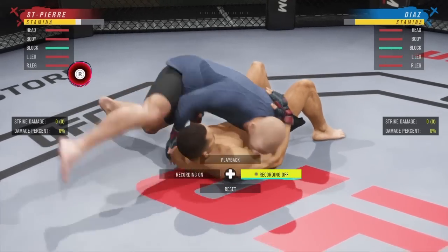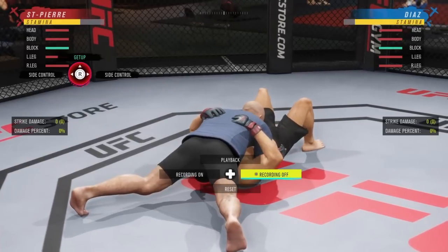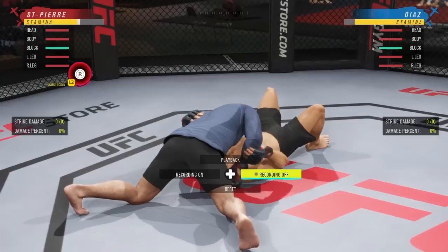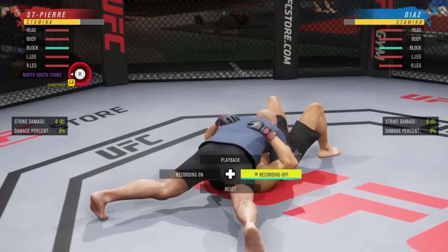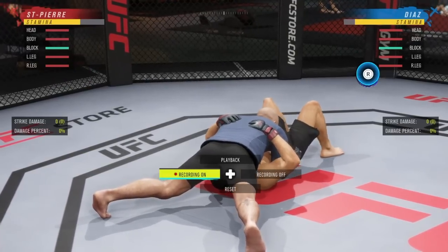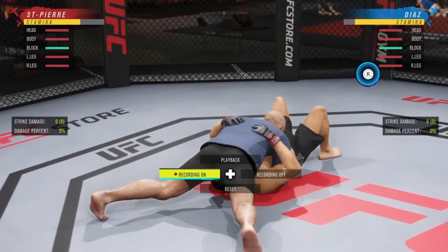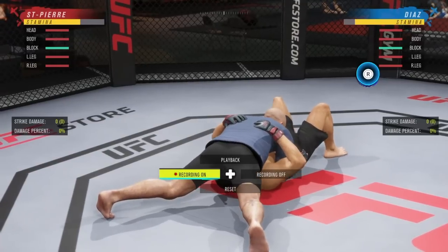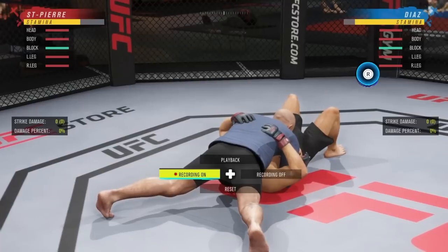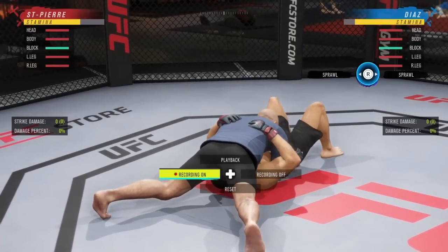Sprawl is pretty easy, we'll skip it. North south — not many people use this position. To get up from north south, just hit the right stick up. We can go side control left, side control right, or north south choke. For the north south choke, you'll see him reach his hand in — hold R2 and flick the right analog stick to the left. Wrestlers can also roll to north south on top — watch which direction the body turns and flick accordingly.